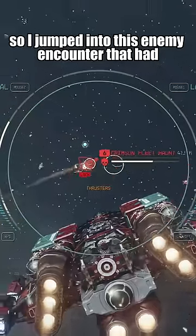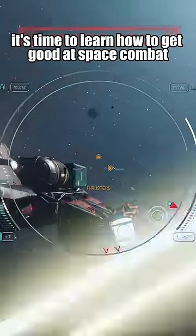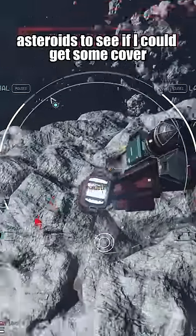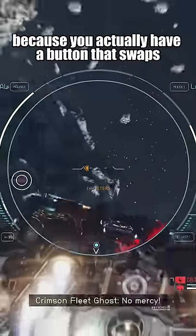I jumped into this enemy encounter that had one too many ships for me to handle in my custom ship, but I figured it's time to learn how to get good at space combat. We're gonna splash the first ship here — that one is easy. Then I started jumping into the middle of these asteroids to see if I could get some cover, and then I swapped flight modes, because you actually have a button that swaps flight modes.